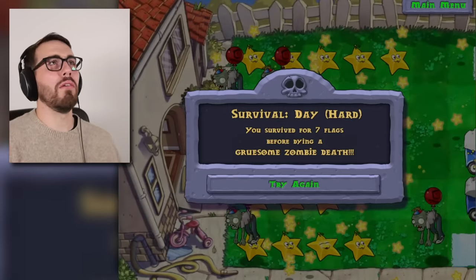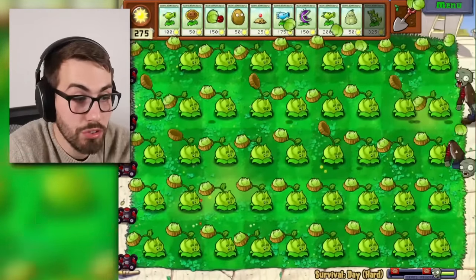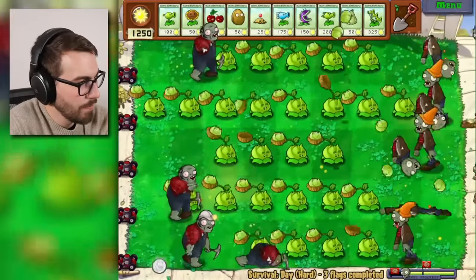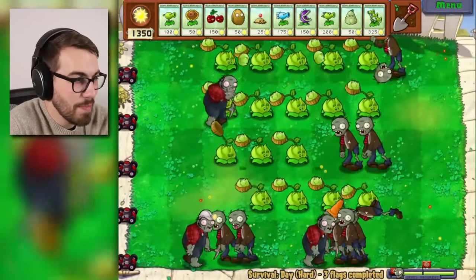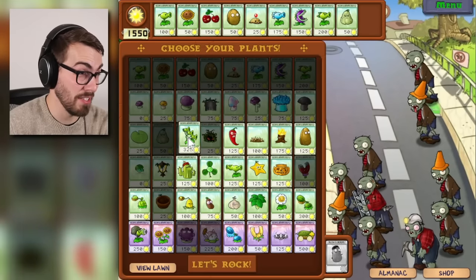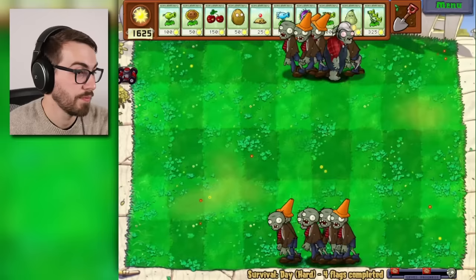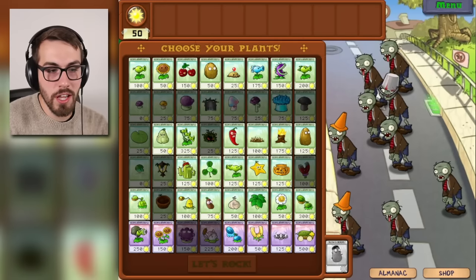I don't even care about the cabbage pult, but I'll use it. Mostly just want to move on to the melon pult. The guys in the back — I didn't think about that. That's not good. This makes the cabbage pult not so good. I don't think we're surviving another flag. Look at all that empty space. Go ahead guys, walk on in, make yourself at home. This basically dooms all of the lobbing plants.